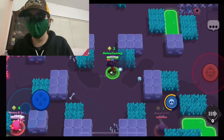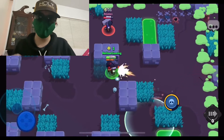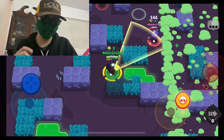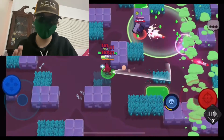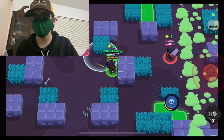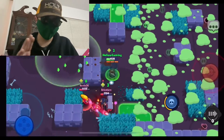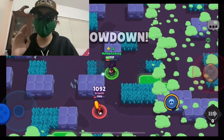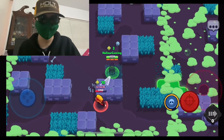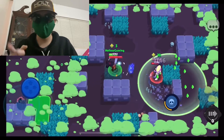I have it written down on a sticky note. Shelly at level 1 starts off with, at the current moment, 3,800 HP — that is prone to change due to buffs or nerfs to her health. Her attack is a shotgun blast that shoots out 5 shells, with each shell dealing 300 damage. That's a lot of damage — that is 1,500 damage if my math is correct.